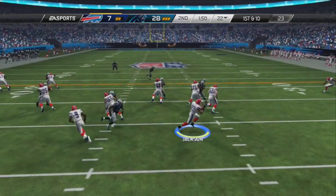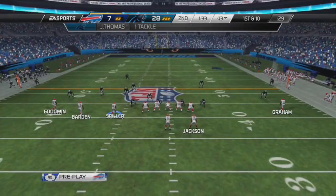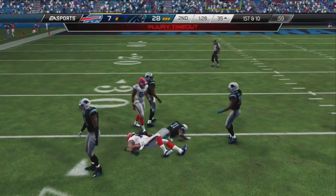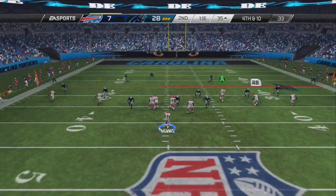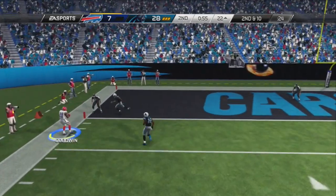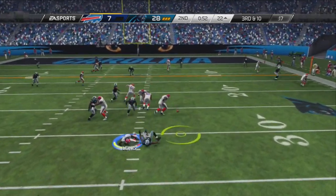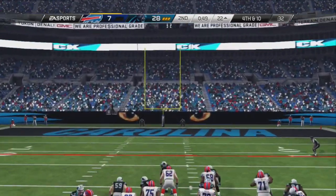Lewis now trying to get something going for the Bills before halftime. Jackson takes it outside, sheds a defender, and picks up a nice gain. Lewis finds Barden out, but Barden gets slammed and hurt on that play — Lewis still doing better than E.J. Manuel did in his one quarter of play. Five wide now, Lewis drops back and finds Steve Chandler on a very important fourth down play before the half. 59 seconds left, Lewis slings it out and finds Marquise Goodwin — a receiver to watch this season — on a wonderful corner route. But on fourth and ten with defenders in his face, Lewis forces the team to kick a field goal. Bills go into halftime down 28-10 to the Panthers.